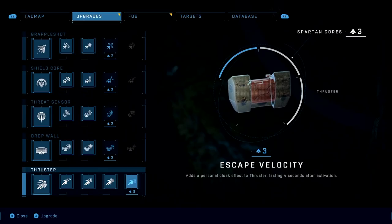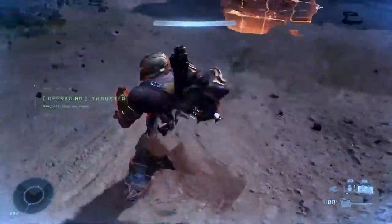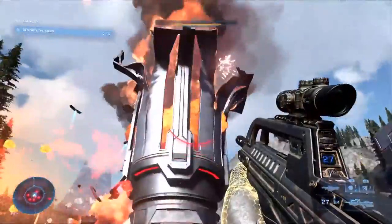Lastly, we have the Thruster, which is straightforward but also very useful. Tier one gives you the Halo 5-style thruster. Rank two adds a second thruster charge, very useful for evasion. Tier three reduces the cooldown by 20%. Tier four adds significant power to the thruster, allowing further and faster travel. The top tier is where a lot of people will utilize it — it adds a personal cloak effect lasting four seconds after activation, basically allowing you to use the thruster, go into camo, get behind enemies, and get that back smack pretty easily. And with two thruster charges and a 20% cooldown reduction, you can use it quite often.